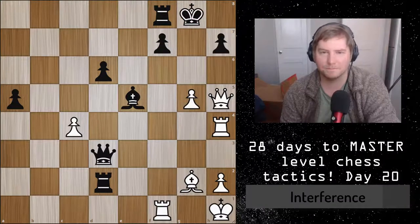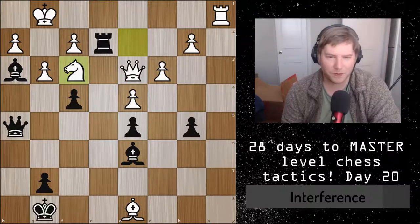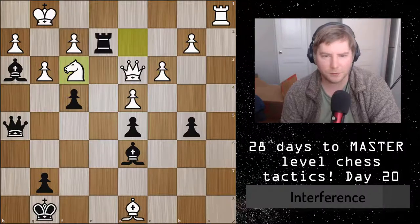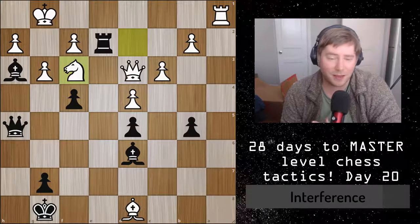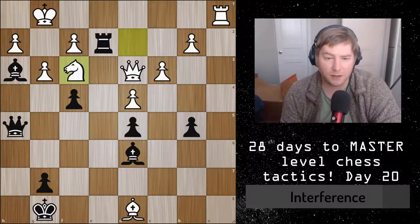Let's move on to the second position. This position is black to move and it's much more complicated — you're looking for an interference tactic and you want to try to calculate it all the way to the end of the line. This position is actually from a game between Anand and Aronian, played in 2008 in Linares. Anand is black, playing from a Marshall position in the Ruy Lopez. Aronian has made some mistakes and now allows an interference tactic.